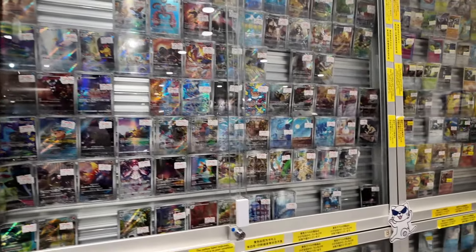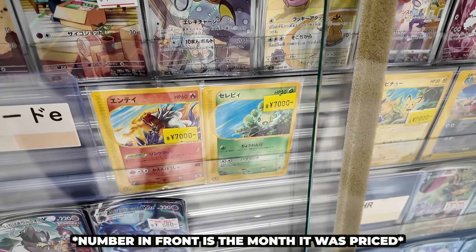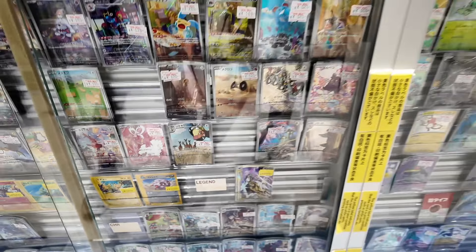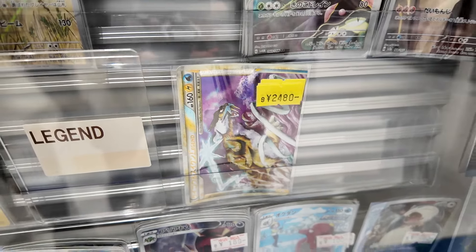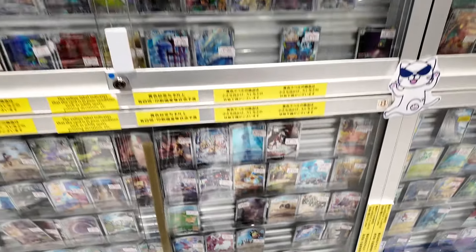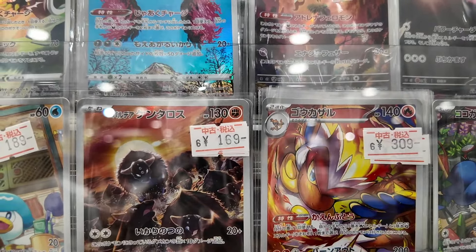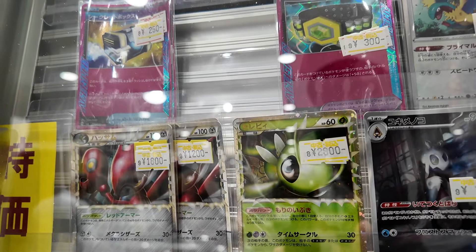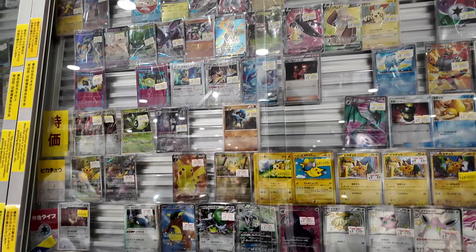Old backs are nice. That Raichu's sick — NT condition, so nine could be the highest if it's mint. 2,500 for the top half of a legend in a nine is decent. There are some primes as well — 1, 2, 18, 28 — Celebi for 1,500 isn't too bad.